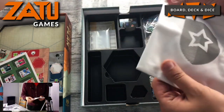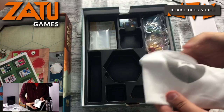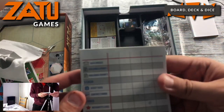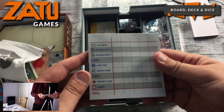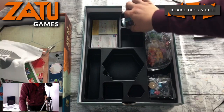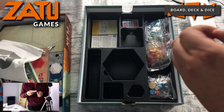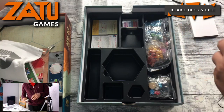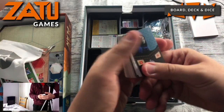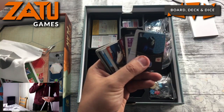A lovely cloth bag — that is nice to touch. Excellent. We have some components in bags. A score pad which tells us what we're going to be scoring — that's great. We have some cards. Here we go — spy. Various cards.